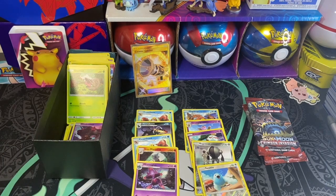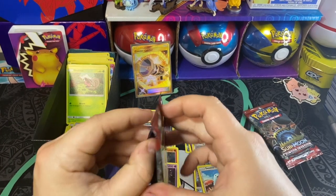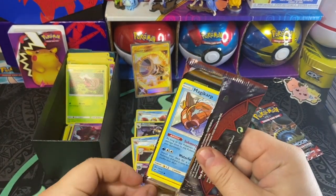We got to come down a little bit from our last pack. We got a gold Counter Catcher — that's pretty awesome. Getting back to reality here, but we got two packs left. Anything's possible. Let's just see how we do.